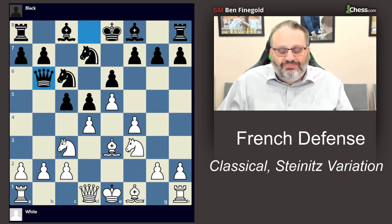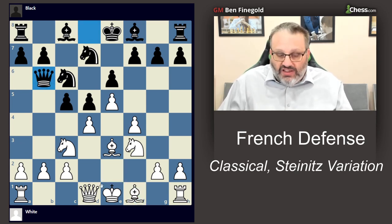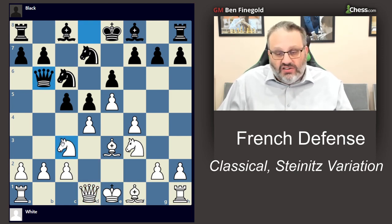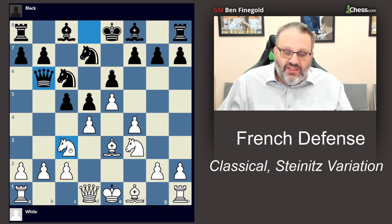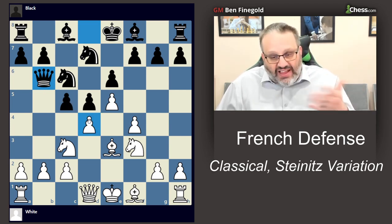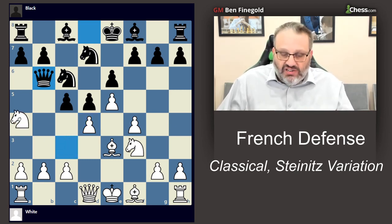White could just play bishop e2, queen d2, or knight a4 — there are a lot of moves. a3 is also a move. Black is attacking d4 and b2, but it's not clear that black can ever take those things without something bad happening.